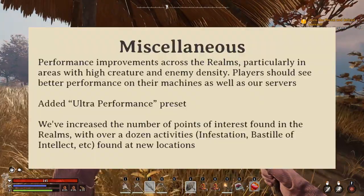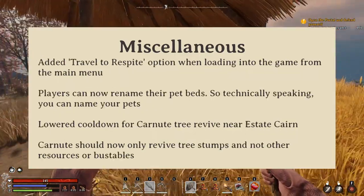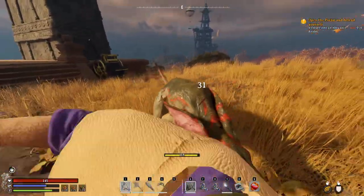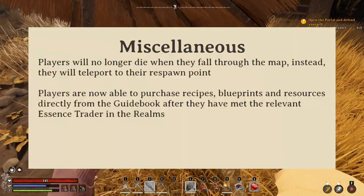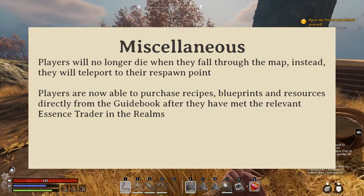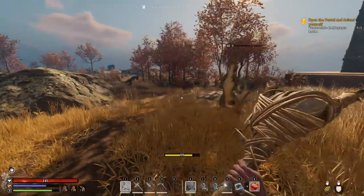There are other miscellaneous changes added to the game, including performance improvements, graphics presets, more realm points of interest, and what resource nodes Carnute can respawn. A big change is the ability to purchase recipes and items from Essence Traders that you've already visited. All you gotta do now is open up the guidebook, scroll down to that Essence Trader, and buy the stuff right from your shop — you don't have to open up a realm just to get that one recipe you forgot to purchase way long ago.